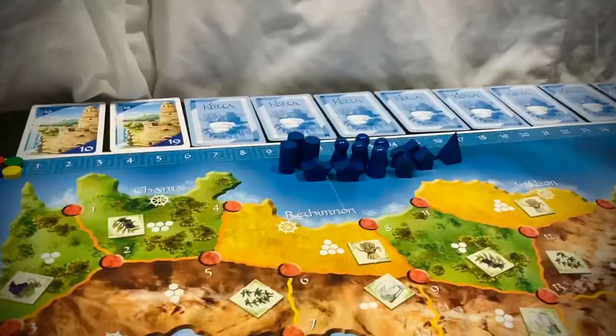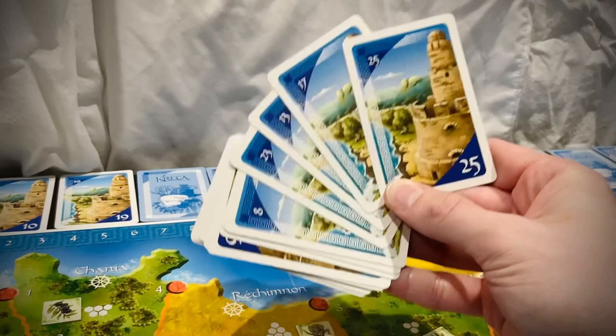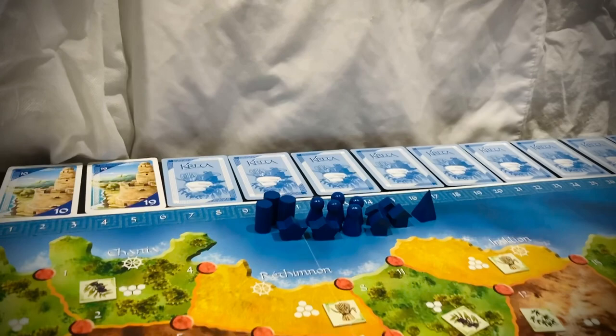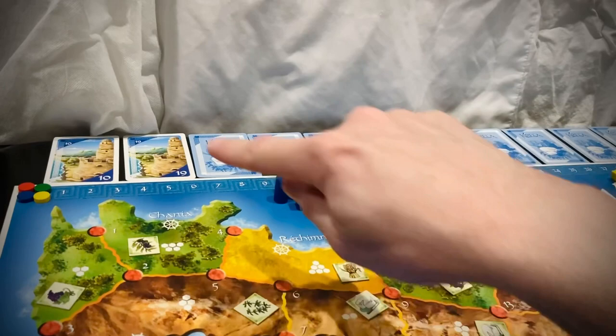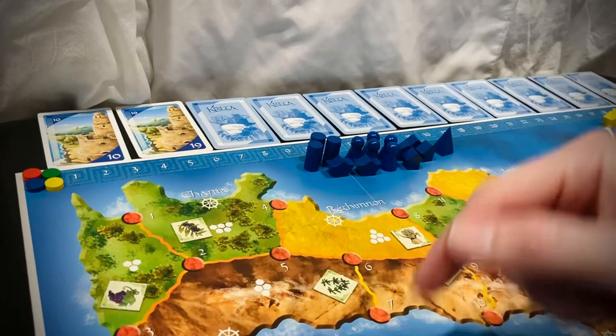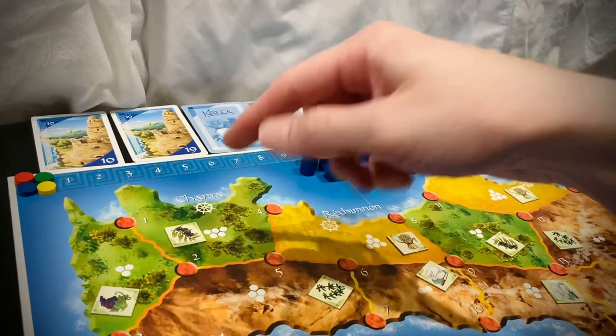Next, find the deck of fort cards. These cards are numbered one through 26 — one card for each number, so 26 cards total. Shuffle them face down, then deal 11 of them randomly to the top of the board. Deal them face down, then flip over the first two cards. These show which areas are going to score and in which order, tracking the progress of the whole game. Every time we have a scoring round, we score the farthest left showing card, then flip over the next card to see what we'll score in the future.